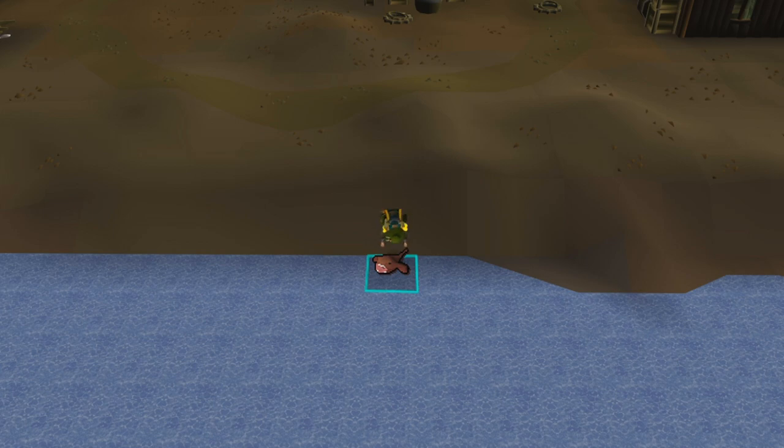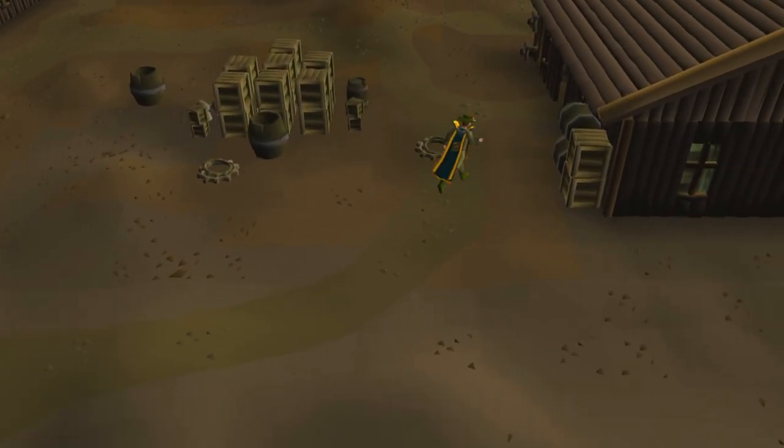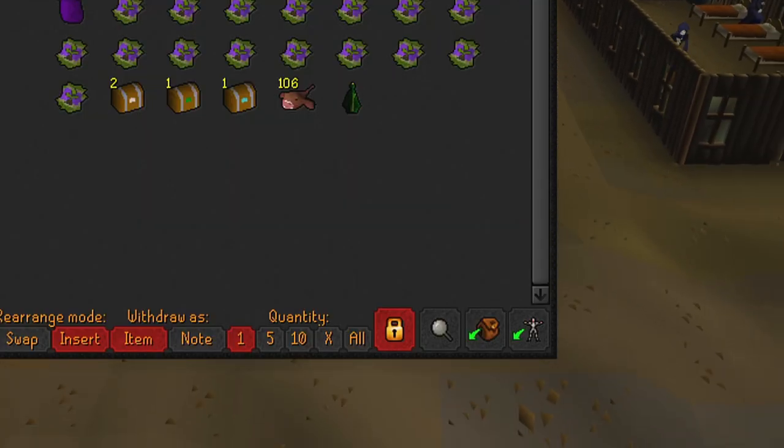The only downside is that sharks are more valuable and give more cooking experience — although that doesn't matter if you don't plan on cooking your monkfish and just plan on selling them. Players can expect to catch between 205 and 375 monkfish per hour depending on fishing level, giving an hourly profit somewhere between 51,250 and 93,750 GP.